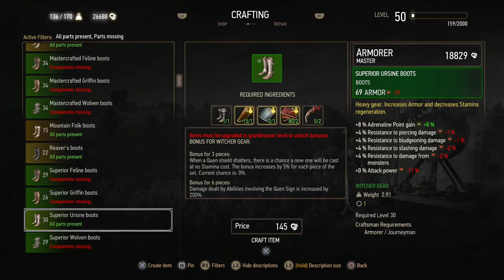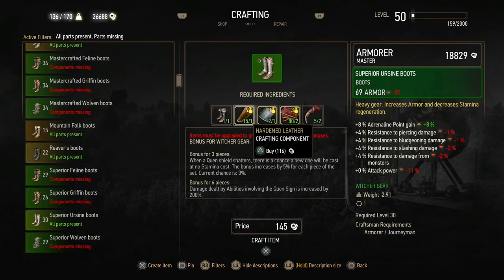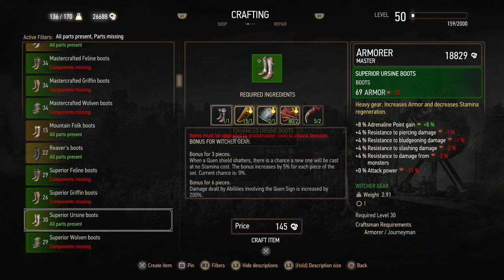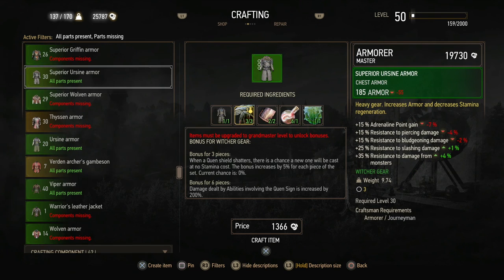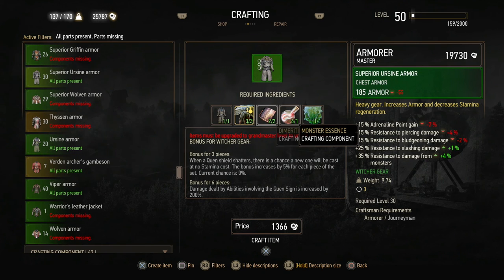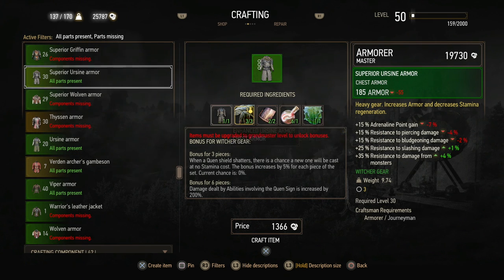The superior Ursine Boots: Hardened Leather, a Dark Steel Plate, two Leather Scraps, and two Monster Claws. Easy does it. The superior Ursine Armor Set — enhanced armor, of course: Draconide Leather, two Dimeritium Plates, Monster Essence, and Monster Hide. Let's craft it immediately.